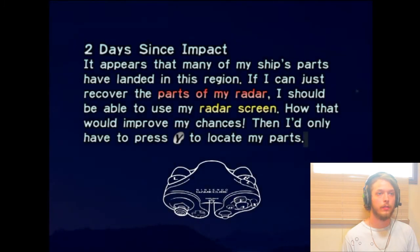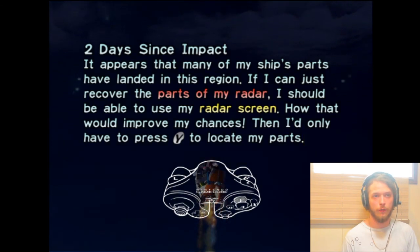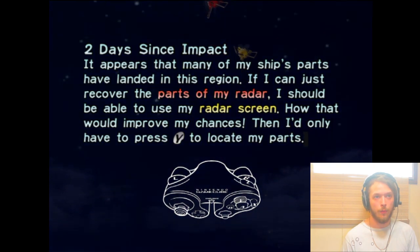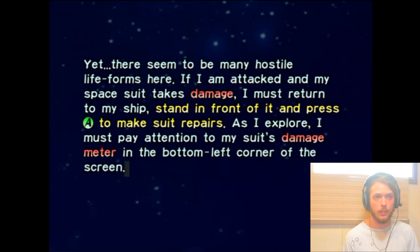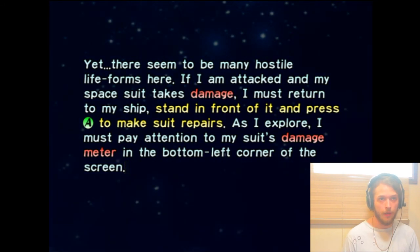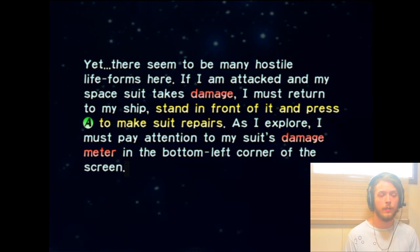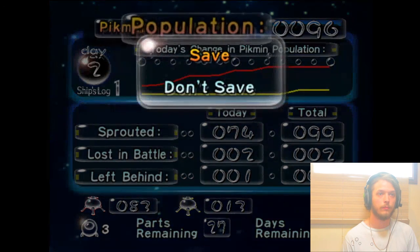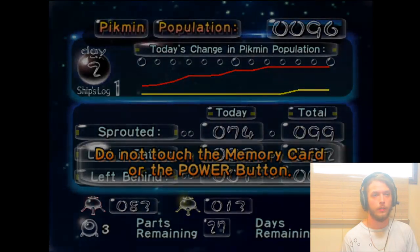Two days since impact — it appears that many of my ship's parts have landed in this region. If I can just recover the parts of my radar, I should be able to use my radar screen — that would improve my chances. I'd only have to press Y to locate my parts. Yet there seem to be many hostile life forms here. If my spacesuit takes damage I must return to my ship, stand in front of it, and press A to make suit repairs. That's what Olimar sounds like — super deep voice.